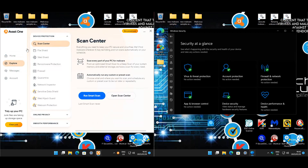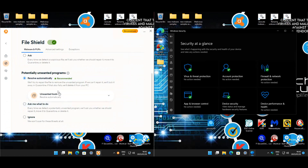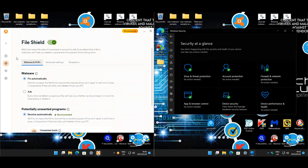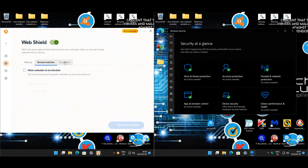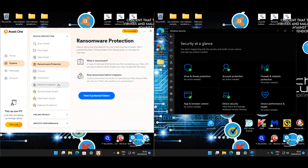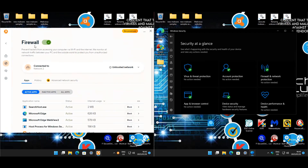Let's take a quick look at the Avast settings. Under file shield, we'll leave it to resolve automatically. Unwanted tools also set to resolve automatically. Analyze to take rootkits, exceptions for scripts. Web shield is set to scan everything. Protection is on smart mode and permissions, and the firewall is enabled.